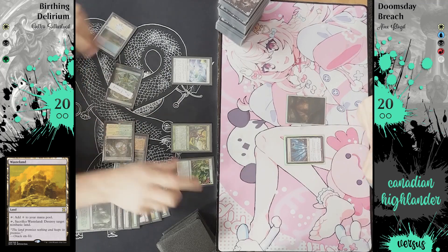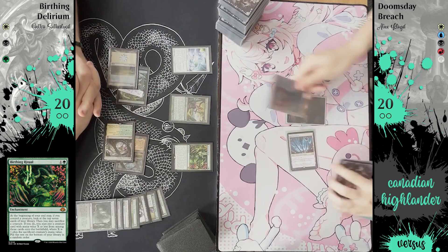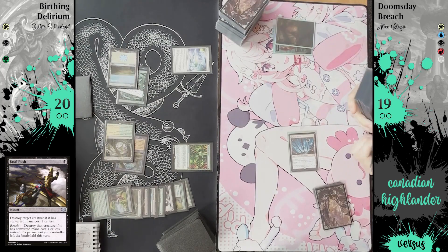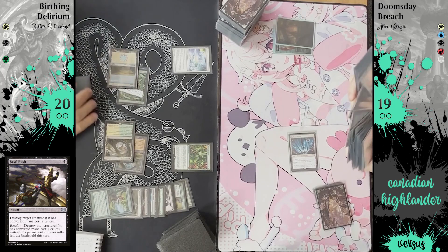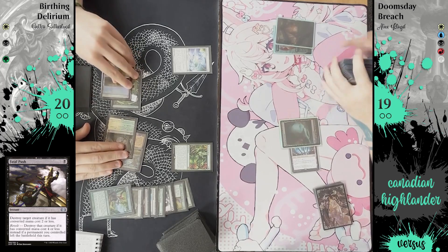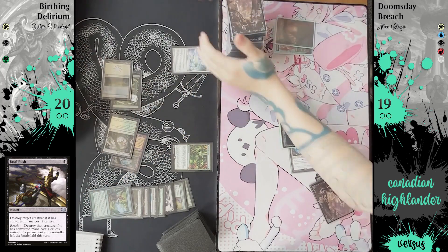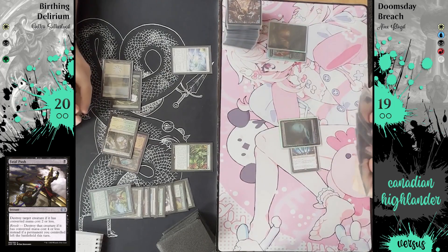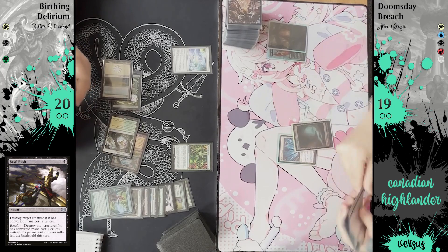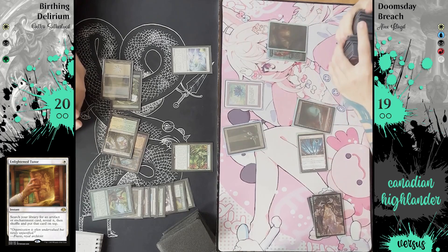Raffine's Tower is a prime target. Birthing Ritual is quite nice — from MH3 — it gets to look at the top seven cards and pick a card that's CMC one more than the creature you control, or one less. It's kind of a fixed Birthing Pod because it only happens once, only at end step, whereas Birthing Pod being an artifact lets you chain it in one turn and potentially win. We've killed the Satyr Wayfinder so Birthing Ritual won't trigger. That's an Enlightened Tutor — we're going to search for Black Lotus, which is one of the pointed cards.